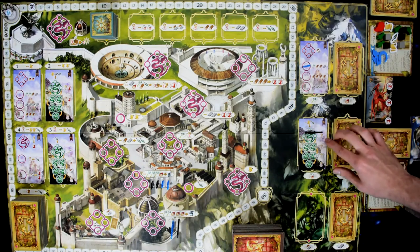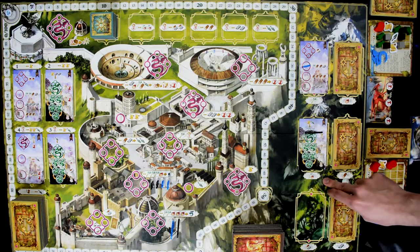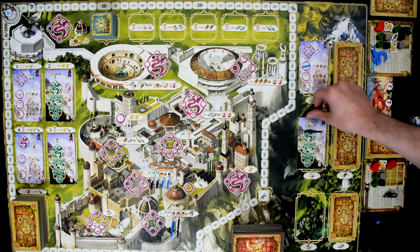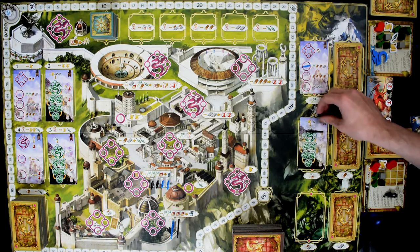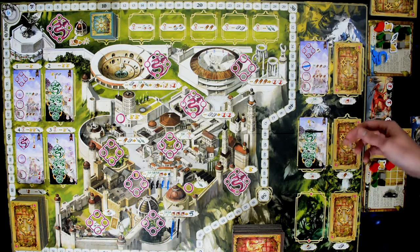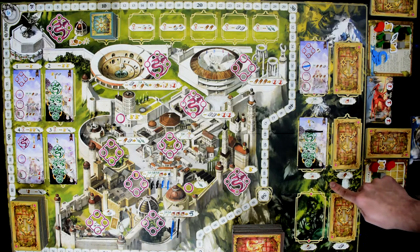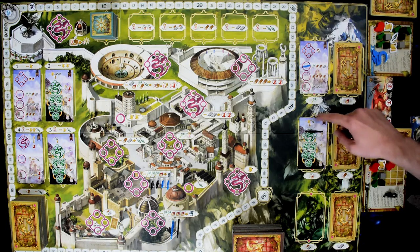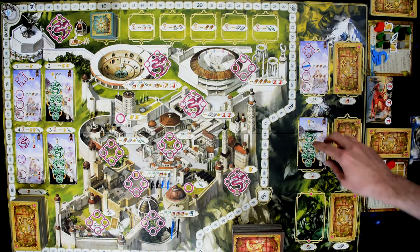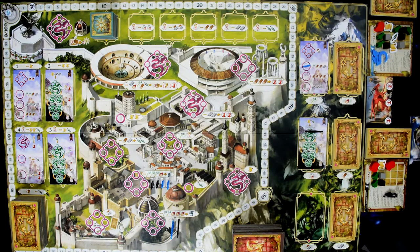The dragon rider on the exploration tile can only advance once per turn as a free action. To move down each space he must spend one wisdom and one weapon. Currently he has another wisdom but no weapon, so he'll need to build up resources to advance further. Meanwhile, another player could also pay the cost to place their dragon rider on the tile and race their way down to the final spot.